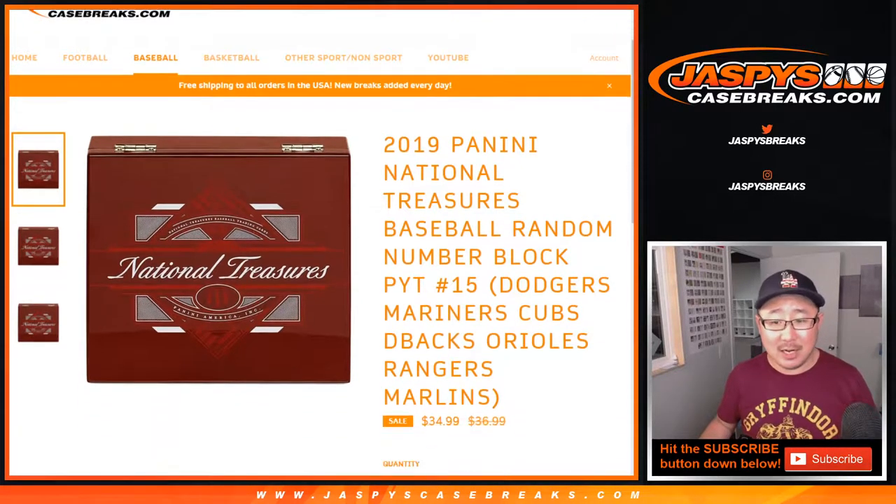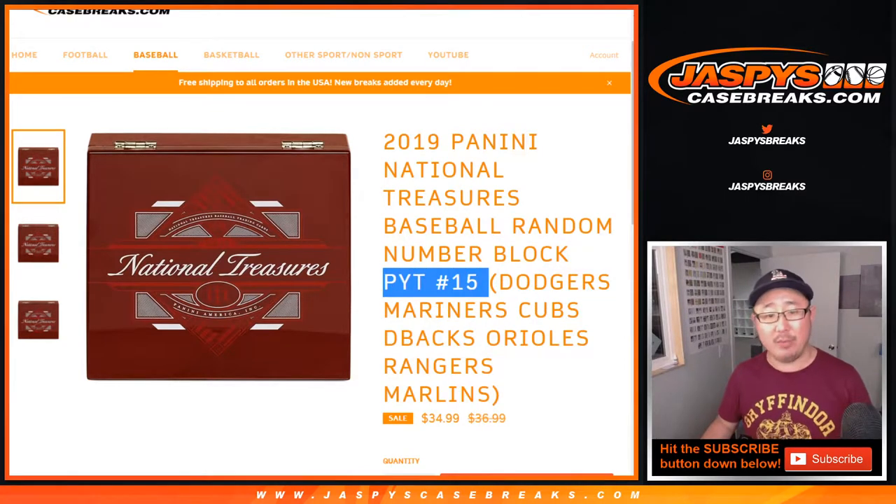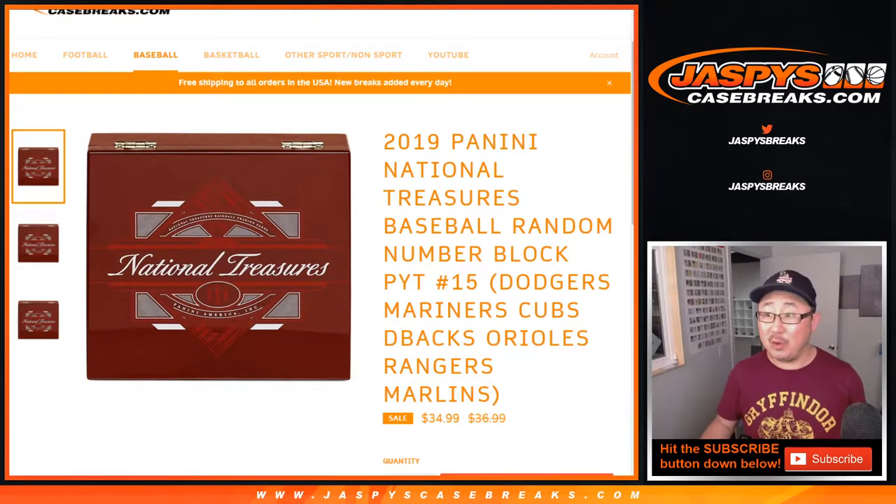Hi everyone, Joe for Jaspi's CaseBreaks.com. Quick little randomizer — random number block just for these teams, only for that break. National Treasure Baseball, which I think Peter just grabbed the last team. So that'll be coming up in a separate video, so check that out.